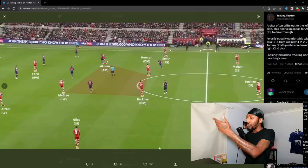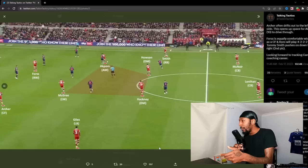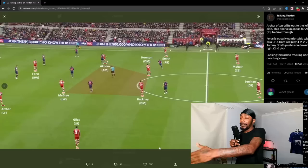The box shape in midfield is also very similar to what Barcelona do. There's a brilliant post on Twitter — the handle is Talking Tactics — about Michael Carrick's box shape in midfield. Archer often drifts out to the left hand side, which opens up space for Akpom, the number 10, to drive through. Fal is equally comfortable playing wide or as a centre-forward. Boro will play a 4-2-4 or 4-2-2-2 if Tommy Smith pushes down the right hand side.